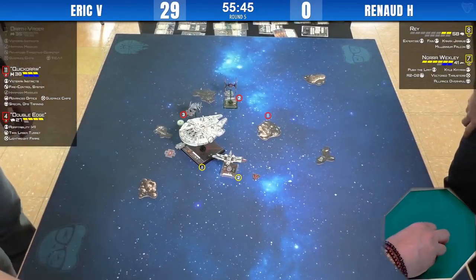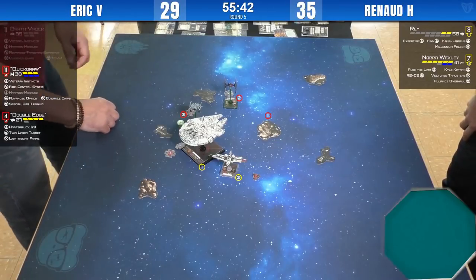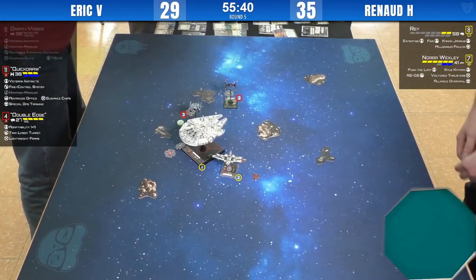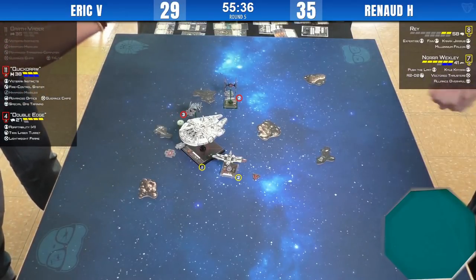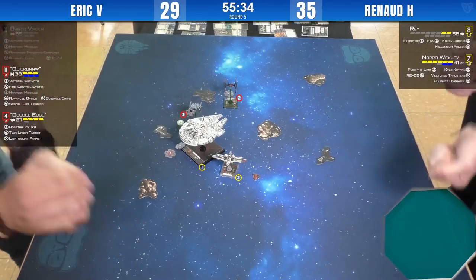This is a brutal, fast game. Ray is on two hull with a stun pilot. Vader is blown to bits. Quick Draw is fine. And here's Double Edge — forgot about Double Edge.